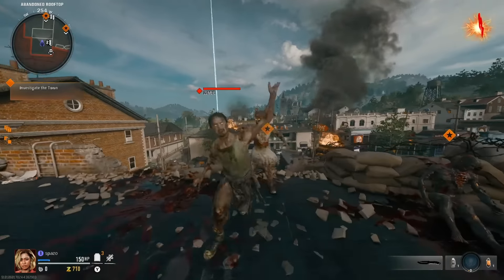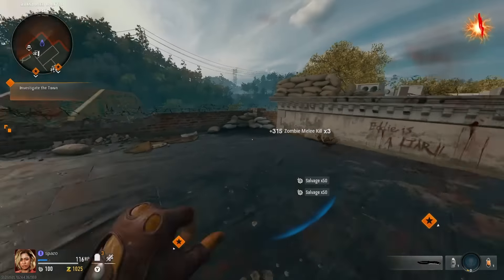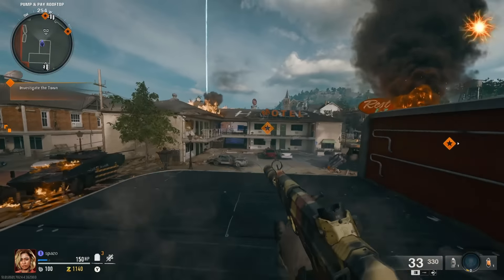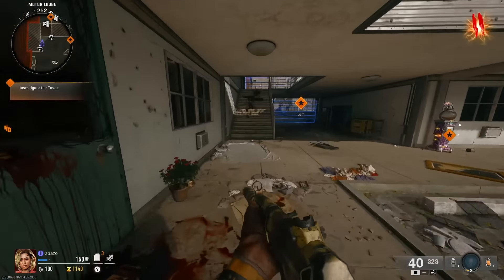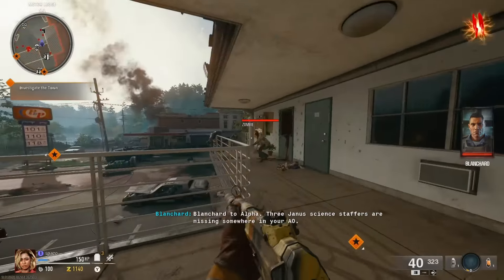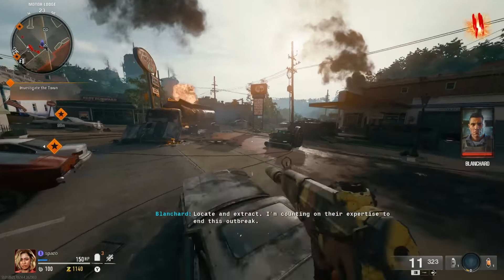First off, in these games we do want to keep the rampage inducer on and start flying through these rounds. I typically recommend keeping the rampage inducer on the entire game if you can manage. Sometimes it's just not easy to play with it on, so you always can turn it off, but it makes the games go by quicker which in turn gives you faster XP, faster augment progression, camo progression — all that stuff.